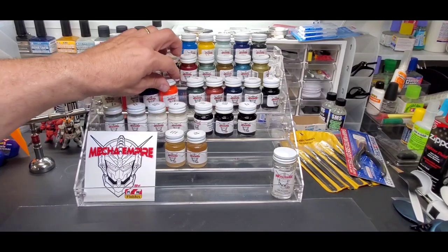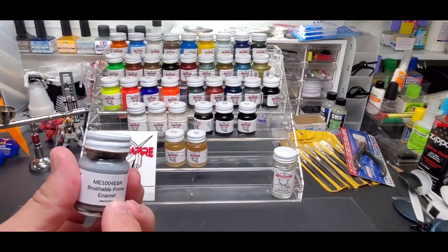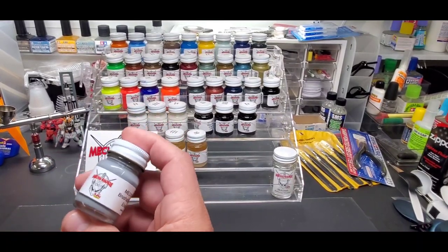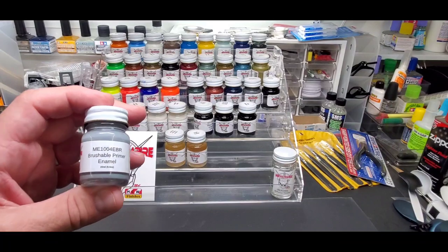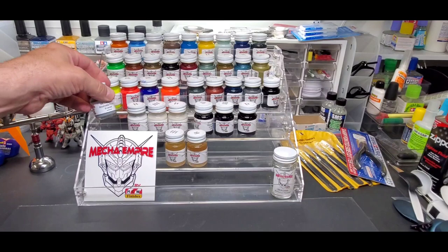Down here I have my brushable primer. This can be brushed on, or you can thin it a little bit and airbrush it, so it's a dual purpose primer. A lot of primers out there are airbrush only, but some guys will want to just brush — because all these can be brushed nicely. Now you have a primer you can actually brush on too, and if you want to airbrush it, you can thin it out.